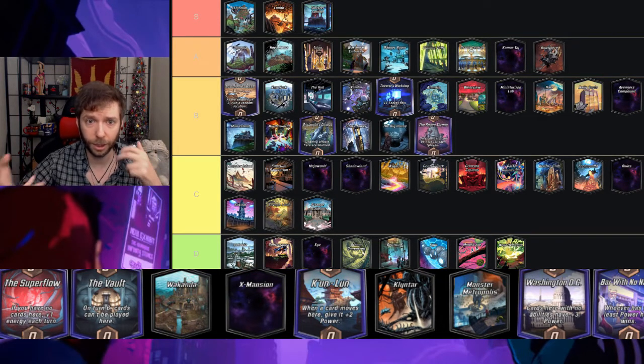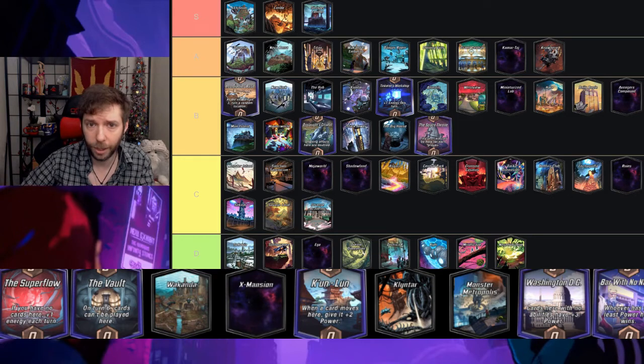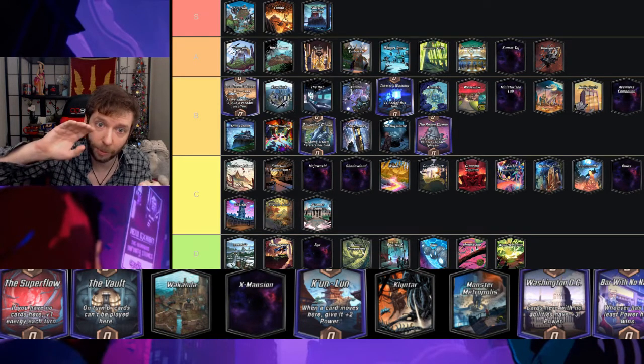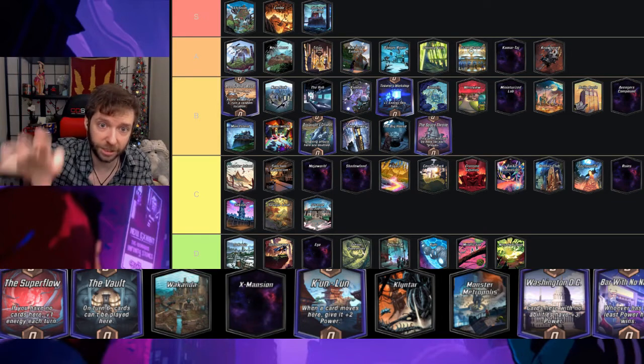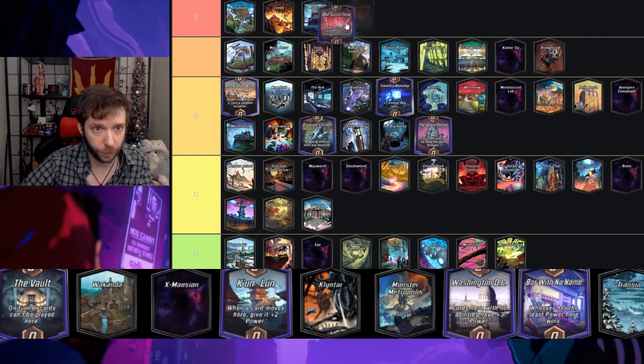Space Throne — only one card can be played here per player — I think this is a B. I like fighting for the location; you can put a goblin there, or if on turn six you think they're playing a big card there you can Shang-Chi and win that location. It's a fun location overall.